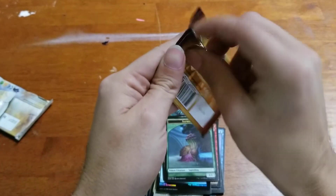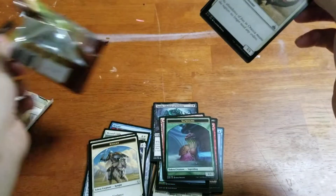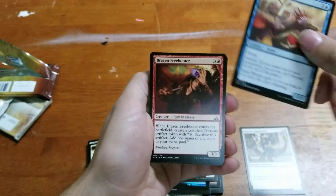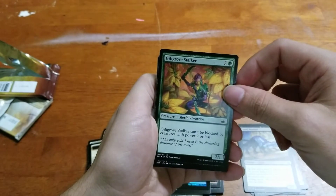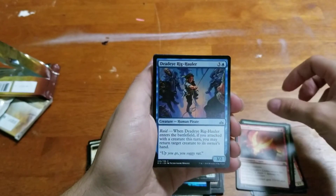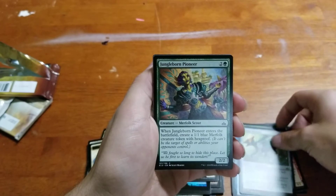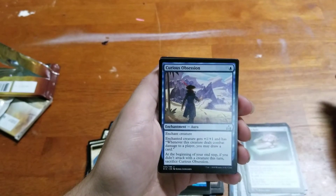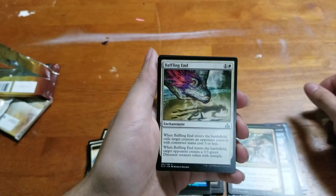Now let's get on to the Rivals of Ixalan. We got Raptor Companion. Spire Winder. Brazen Freebooter. Canal Monitor. Glint-Grove Stalker. Talonious Monk — probably butchered that. Dead-Eye Rig-Hauler. Strider Harness. Jungle-Born Pioneer. Atzacoa's Relic. Curious Obsession. Storm Fleet Sprinter. Baffling End.